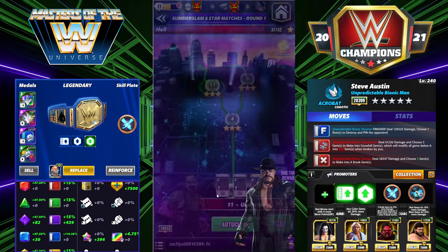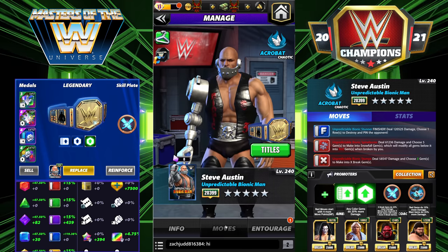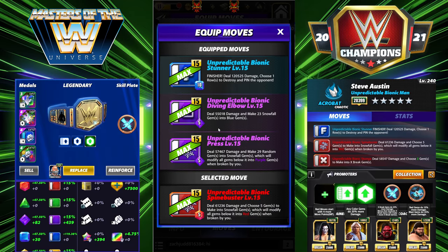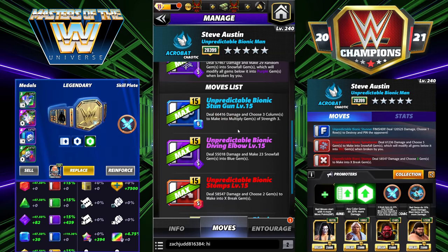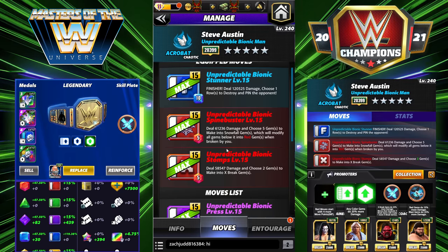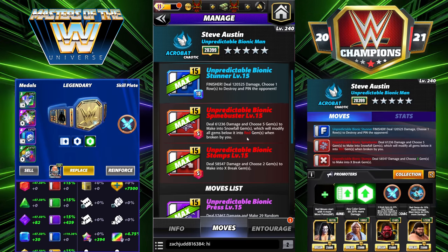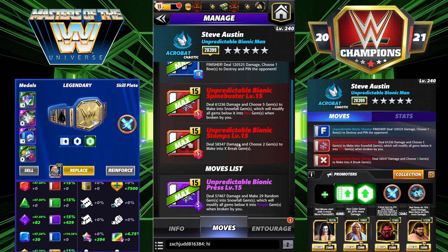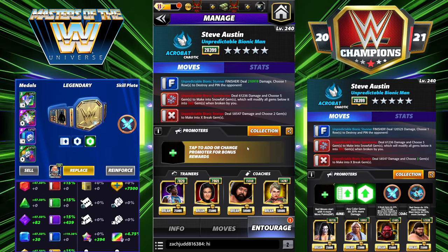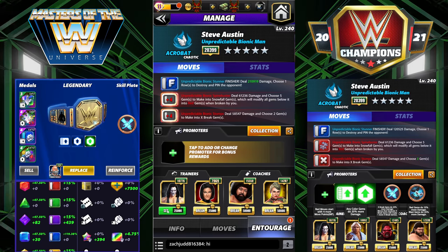Next move set — we'll have the finisher in this one too. It's actually kind of similar but very different at the same time; the end result is about the same. We're bringing in the Unpredictable Bionic Spine Buster and the Unpredictable Bionic Stomps — both 5 MP red moves. The Spine Buster deals 61k damage and chooses five gems to make into snowfall gems, which modify all gems below into red. The Stomp deals 58k damage and chooses two gems to make into X-break gems.